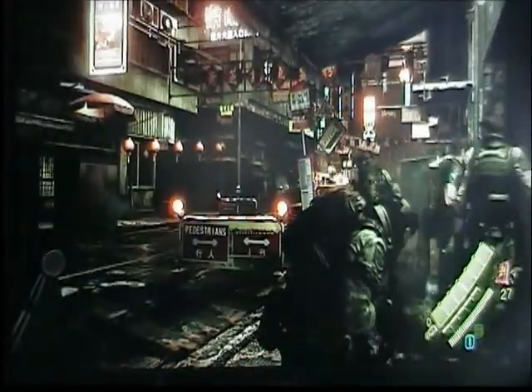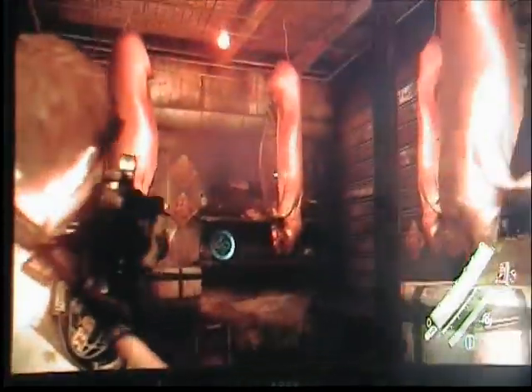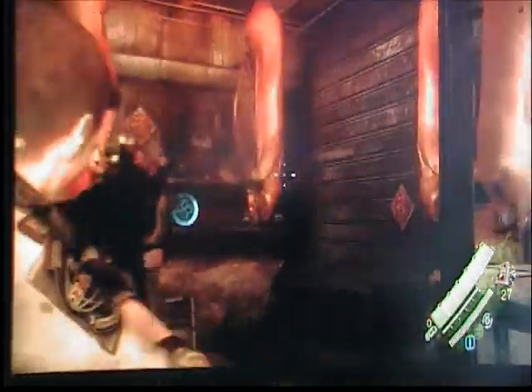The first one on the street blocks your original path so you have to cut through this building. Go ahead and do that. You're going to come up these stairs, come around here in the pig room. You'll see the hanging cut open pigs — it's right there in the back.